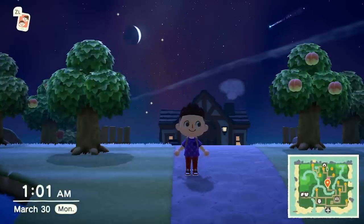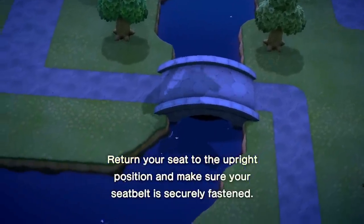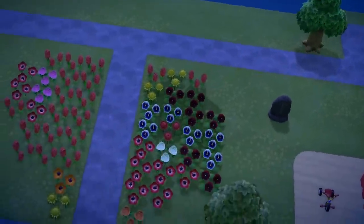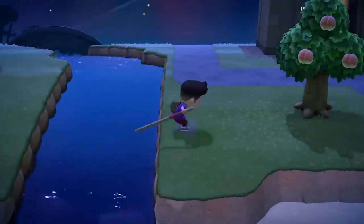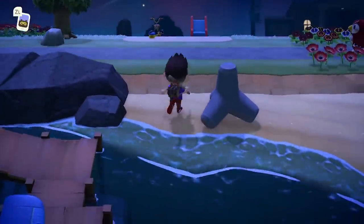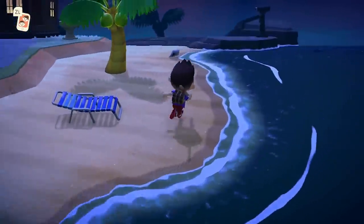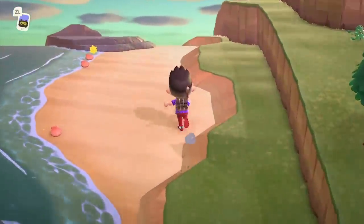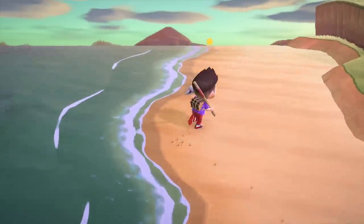If you can't find Celeste, my workaround was to travel to someone's island that also had a meteor shower. A big thank you to Alfie, who let me visit his island — he was having a meteor shower and said I could come check it out. Even though you can't do everything on other players' islands, if you find someone with a meteor shower, go visit. You'll be able to talk to Celeste, get a recipe, wish upon shooting stars, and gather star fragments in the morning.